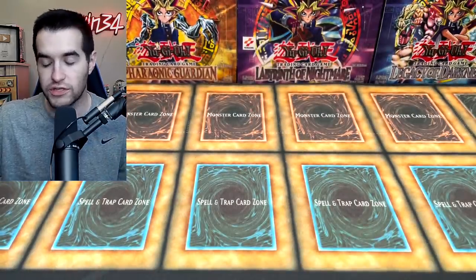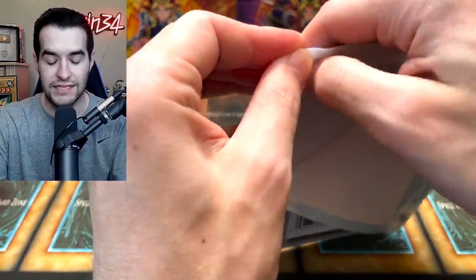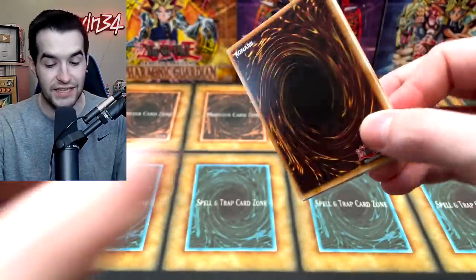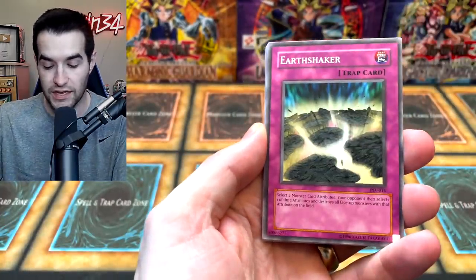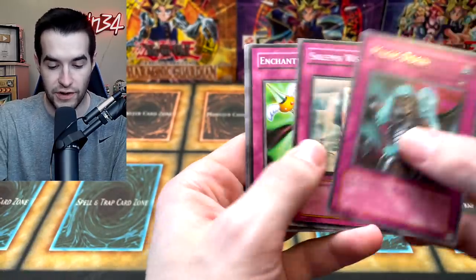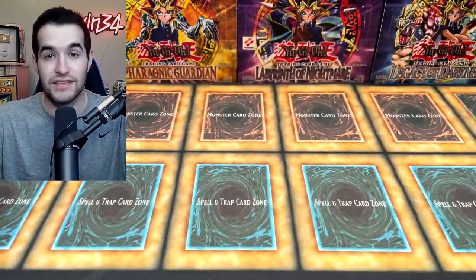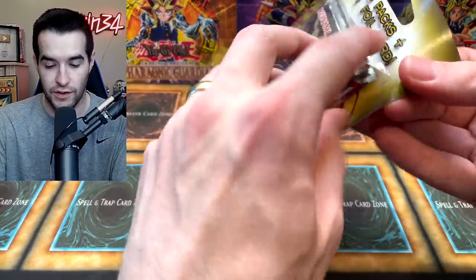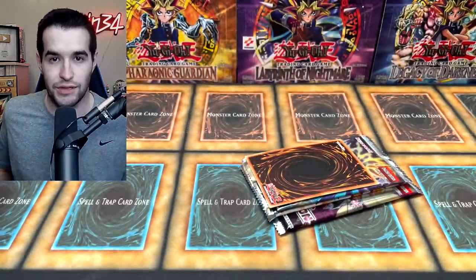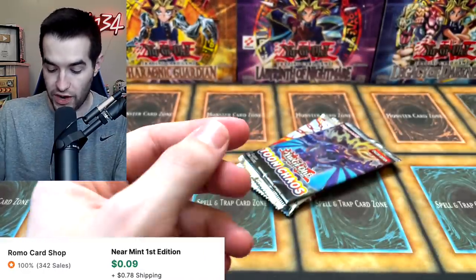Very nice — a good start on the blister, we did get an ultra rare. Next let's go into a Pharaoh's Servant single legacy pack. If you guys have ever opened any of these packs, let me know your best pull. They've been around for a long time but they're still really exciting to find in stores. Someone had been collecting these — he said he thought he was going to start a YouTube channel. We pulled a Magic Drain — very nice. He decided not to do that and sold them to me instead, so I could get some content out of it.